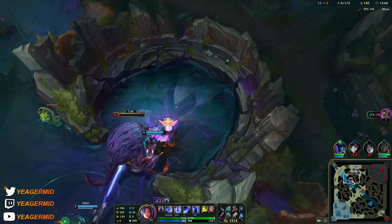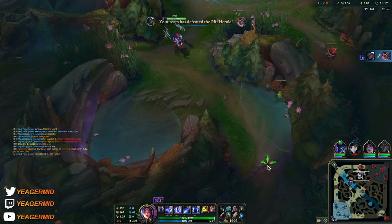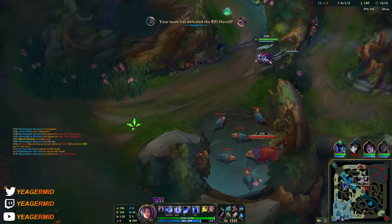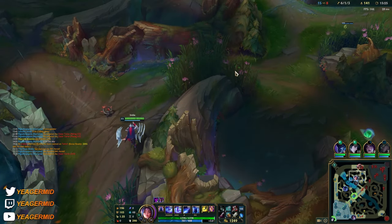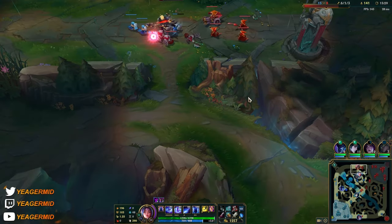At this point, when we took everything topside, you can invade the enemy jungle, try to find the enemy jungler, and get a kill for your jungler as well — or we can go for the Galio if he steps up.